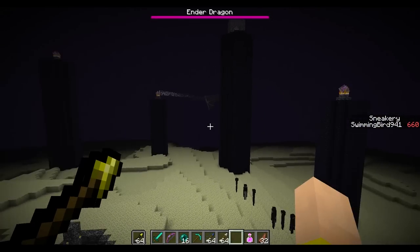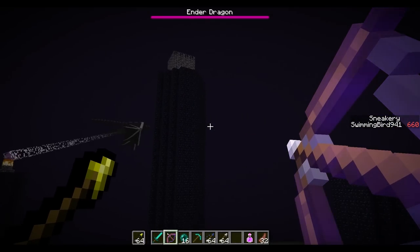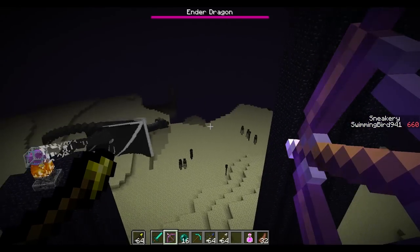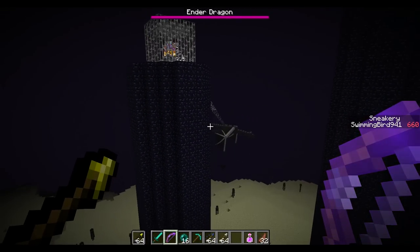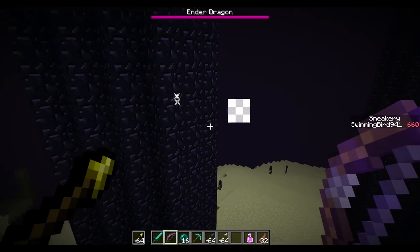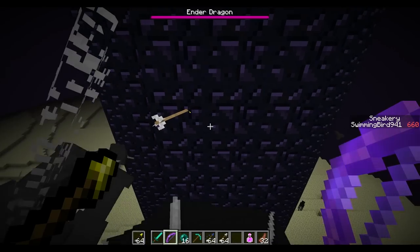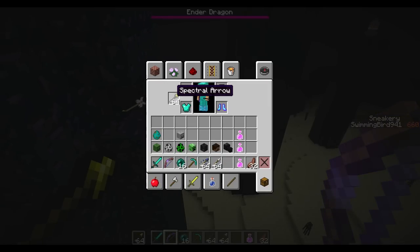Most of the arrows don't seem to do anything to the dragon. Even the spectral arrows — I'll put some in my offhand and you guys will see they don't seem to do any additional effect. Hopefully it'll make the dragon glow later, because I think that would be kind of helpful in the End where it's a little tough to see. Also, the spectral arrows have a different model — they have that little yellow tip to them, just like on their icon.